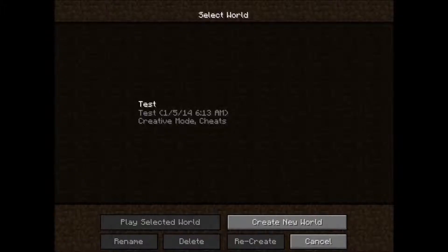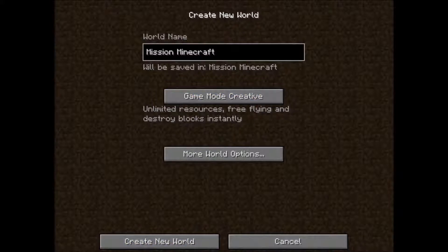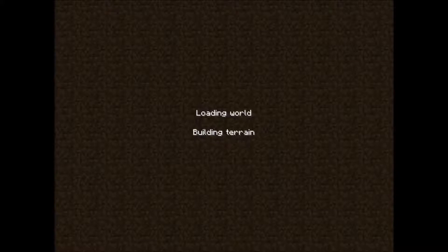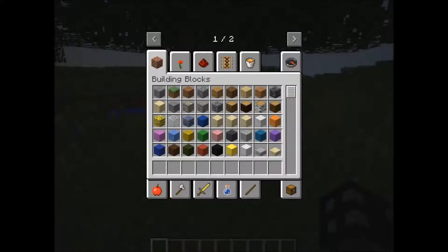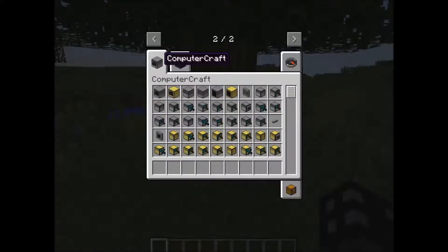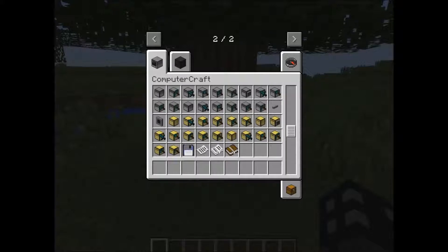Alright, so you are going to want to go into single player. I am just going to create my world. Now that the world is building — alright, now I am going to end up there. You should see one out of two, and when you go there you should see this blinking computer screen and you should have all of the items right here.